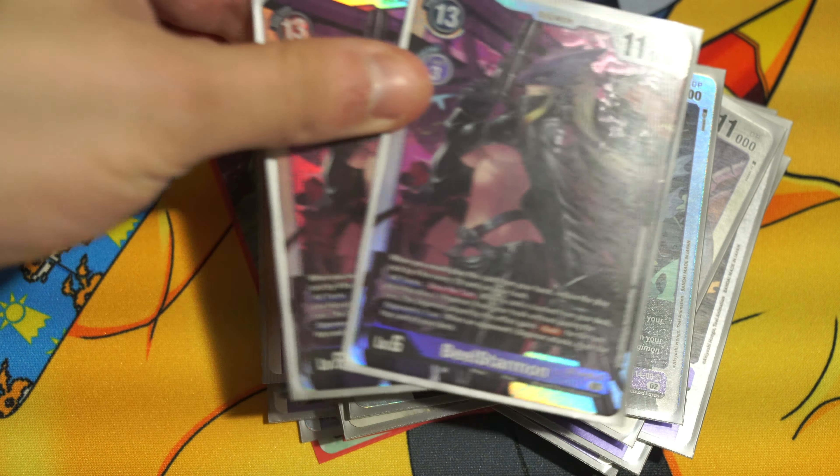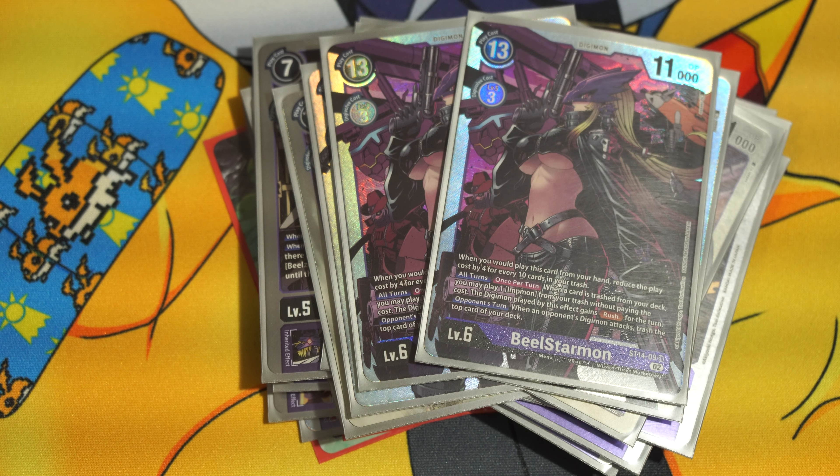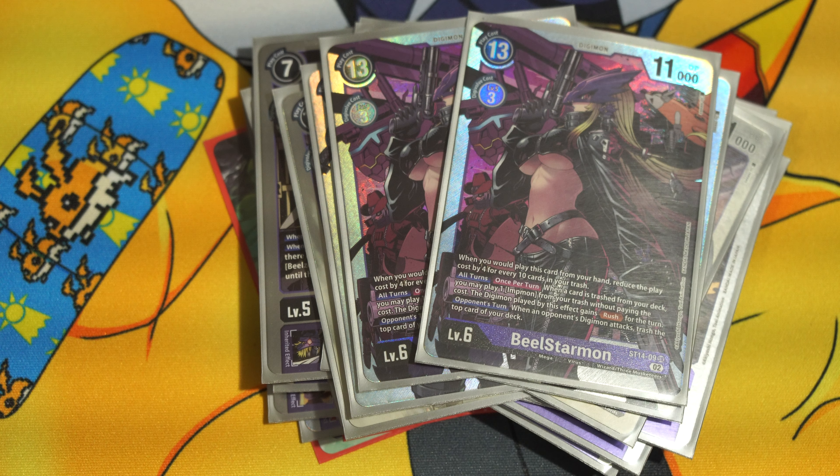We're playing two copies of Beelzstar from the Beelzemon starter deck. We were playing three, but with training boosts we had to cut some costs, so Beelzstar went from three copies to two. This card is still very good — it costs 13 to play, but you reduce that cost by four for every ten cards in trash. It has an opponent's turn effect where whenever they attack, you mill a card. And then all turns, when you mill a card, you bring back an Aipmon and it gains rush. Very powerful card effect — it forces your opponent to think twice before attacking, and it combos with your own stuff as well.